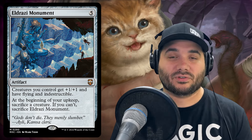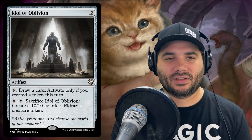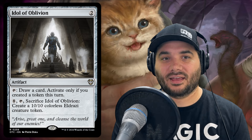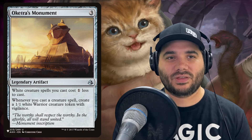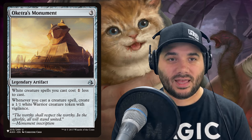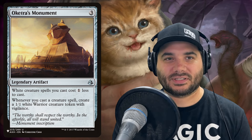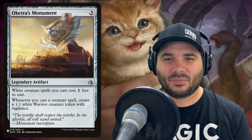Giving your creatures plus one, flying, and indestructible is really good. Next we've got Idol of Oblivion — an artifact you can tap to draw a card if you created a token this turn, or pay eight and sacrifice it to make a 10/10 Eldrazi creature. We also have Oketra's Monument for three — it reduces the cost of white creature spells, and whenever you cast a creature spell, create a 1/1 white warrior token. It doesn't make cats, but it has a cat on the artwork, so it fits.